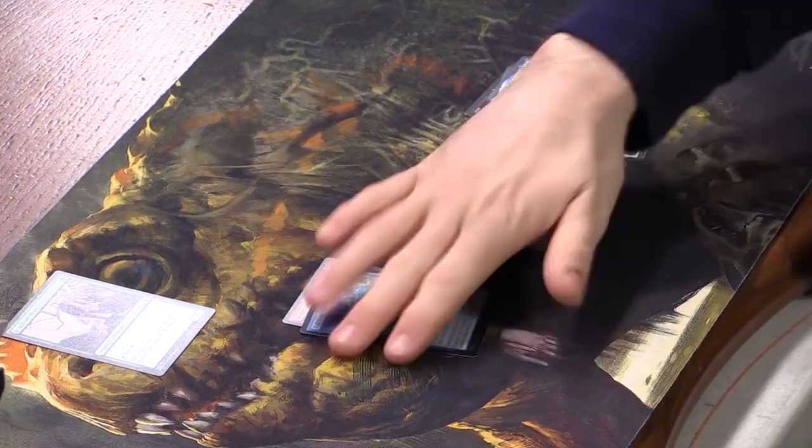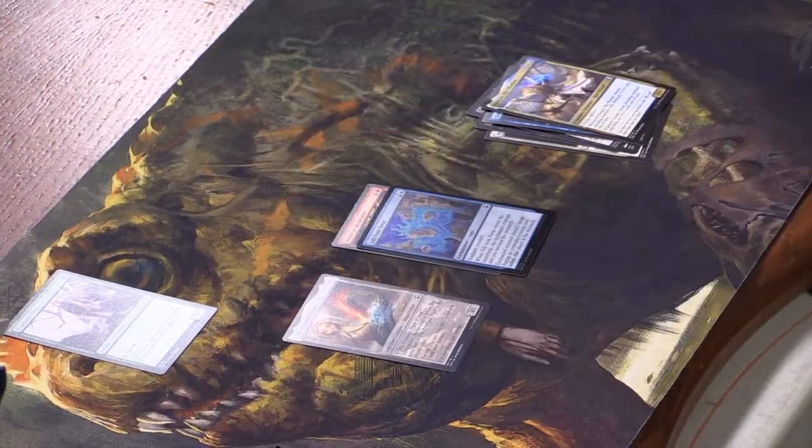Then a foil Fall of the Thran — wow, look at the art on this card! Also the Prismatic Piper. I just bought a couple booster packs and pulled a foil Prismatic Piper. The swirl in there just looks amazing. And Finthorn Elves — we'll keep that up here as our mascot.